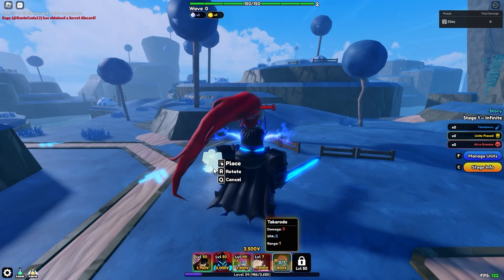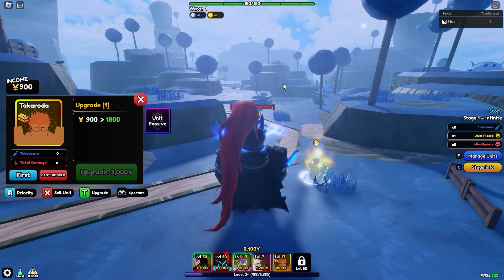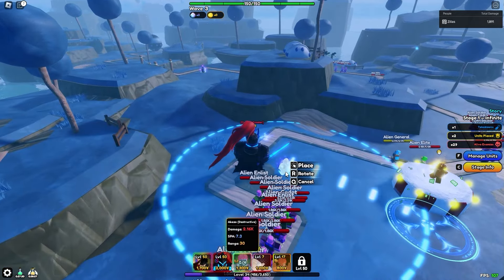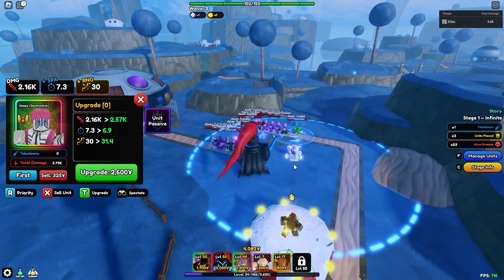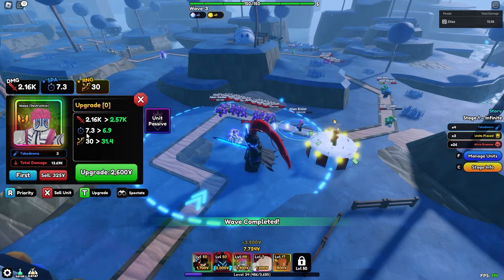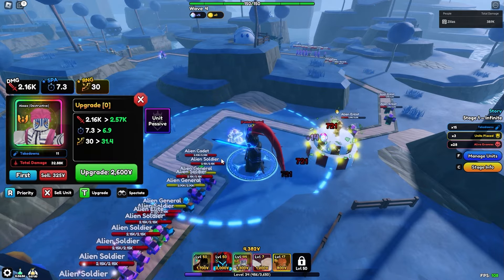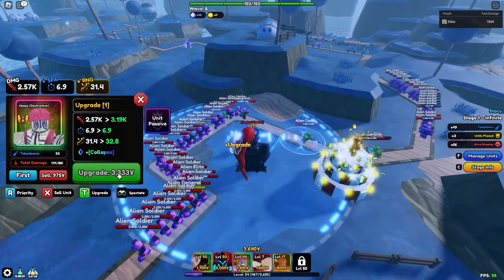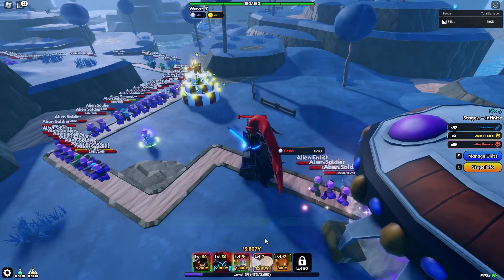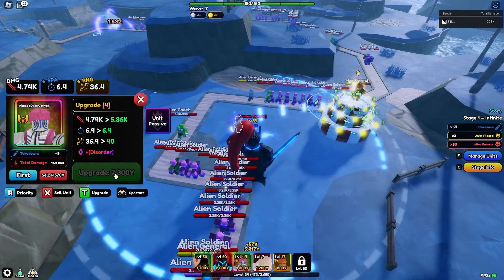In the game, I fully max out Takarada for good yen income. I place Sungjin Woo for backup and then place Akaza — that range is beautiful. He has Z stats and the marksman trait, currently doing 2K damage with 7.3 range. His SPA has gone up a little which is unfortunate. Upgrading to get the first ability arc — 'Collapse.' The animation is pretty cool, but 6.9-second SPA isn't great. Next is 'Disorder,' which gives a rectangular AOE.